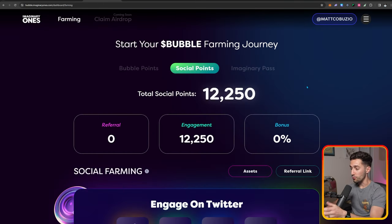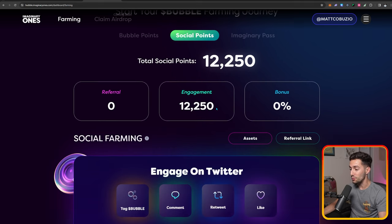For the main way to farm this airdrop, like other free ones we've seen, it's social farming. I currently have 12,250 social points just from a couple of Twitter engagements without posting about Bubble at all — and I've already gotten 12,000 points. The other way is through referrals, and I'll leave my referral link down below. As soon as you make your own account on Bubble, you'll get a referral link to invite your friends and get points that way as well.